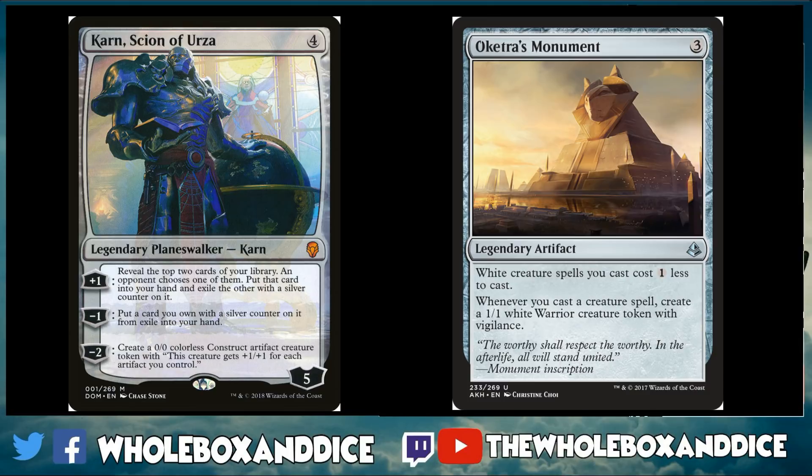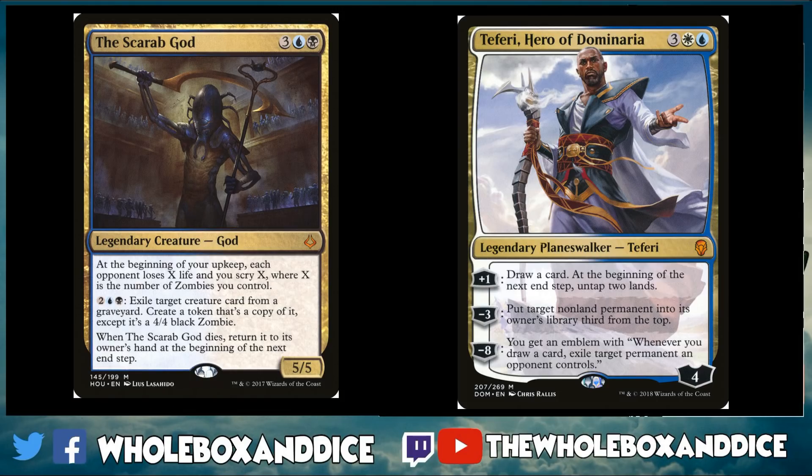Looking at colorless, this was trickier since Karn is obviously a bomb that fits many decks. I picked Oketra's Monument because it fits in quite a lot of decks: white weenies, the knights deck, black-white vampires, and various warrior strategies. It's worth noting that without Kaladesh, we're missing great colorless artifacts like Aethersphere Harvester, Skyship Sovereign, Walking Ballista, and Scrappy Scrounger — those would normally occupy these colorless slots.